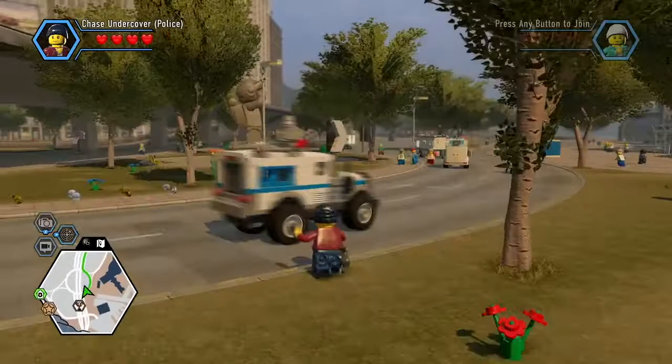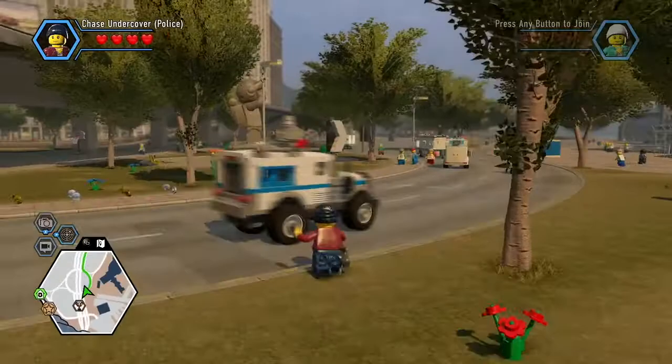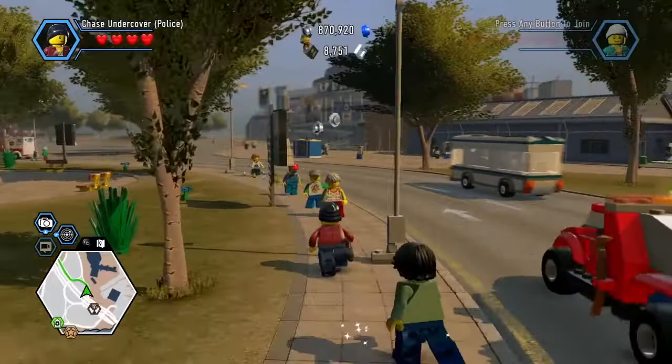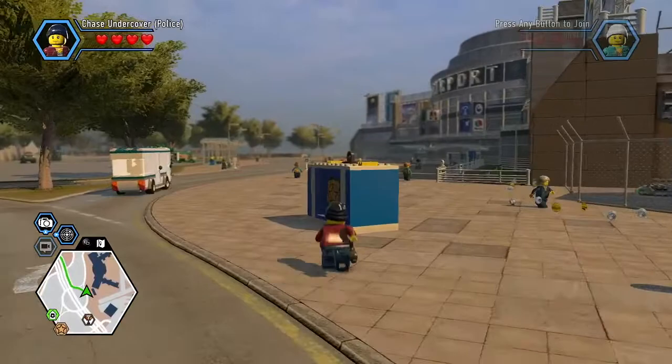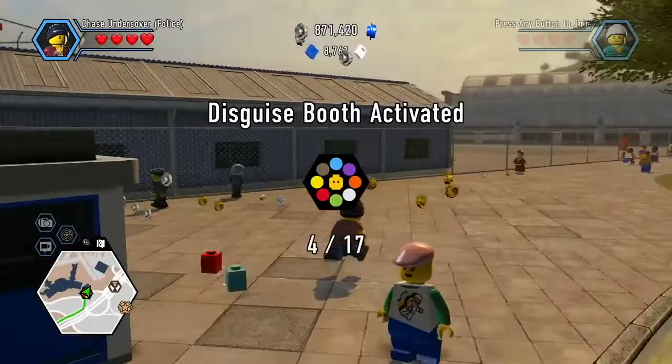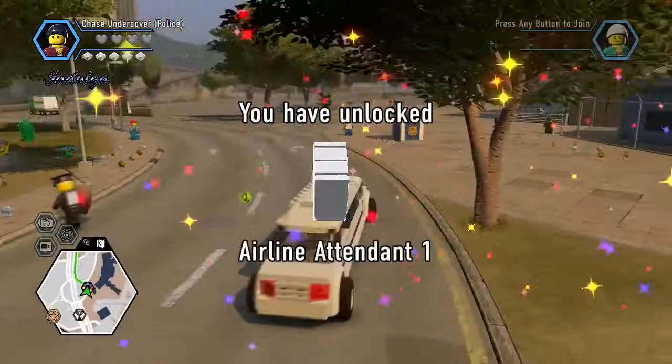Hello everyone, my name is Winged Blade, and welcome back to more LEGO City Undercover for the Xbox One. Last time, we stole a robotic Tyrannosaurus Rex for Vinny, and now we're going to be heading to the fire department to steal a fire boat. In this assignment, we'll be unlocking a new disguise — the firefighter disguise.